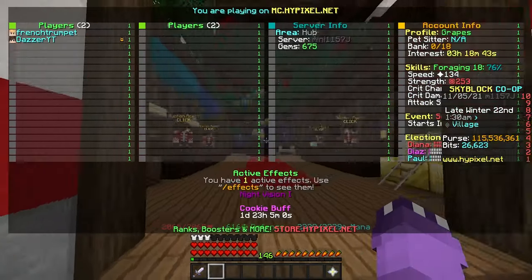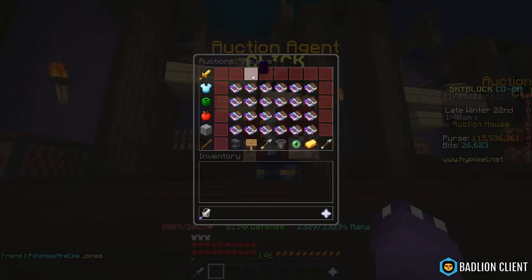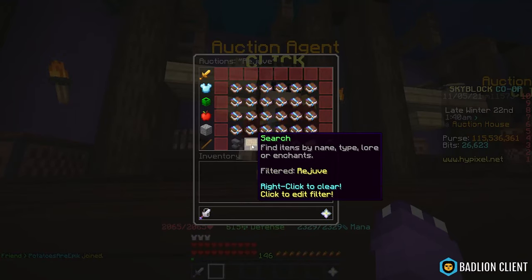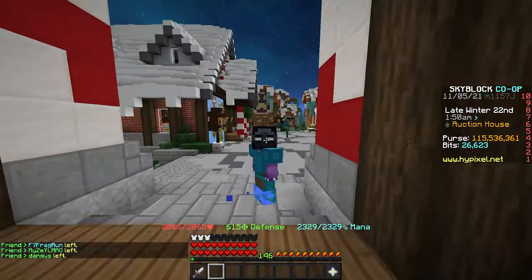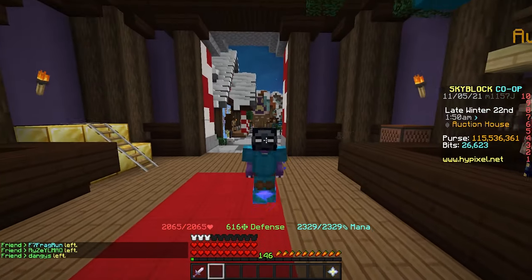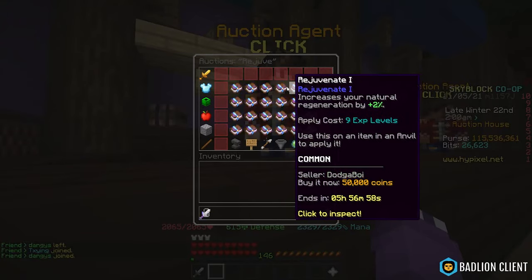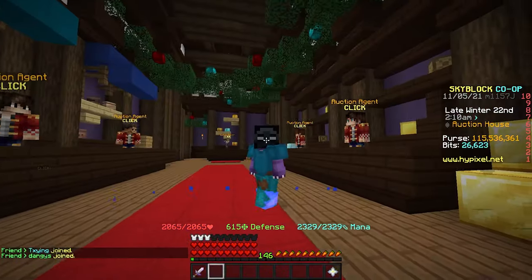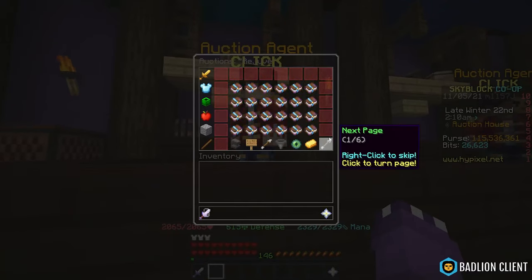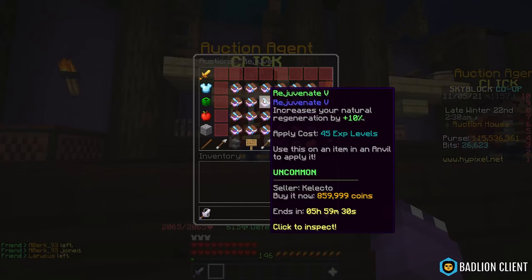The first area we're heading to is the Auction House. I already have it set up — I searched 'rejuv' for Rejuvenate 1 books. This is extremely simple but I'll break it down. What we need to do is purchase 16 Rejuvenate books. It is pretty competitive to get these, but if we go into the auctions browser and search, we'll look for the first Rejuvenate 5 book — the first one is at 860,000 coins.